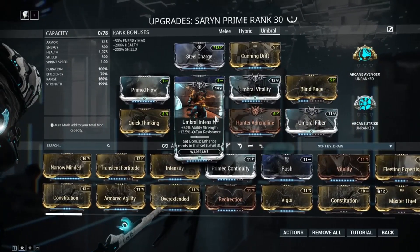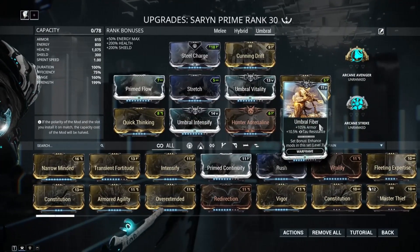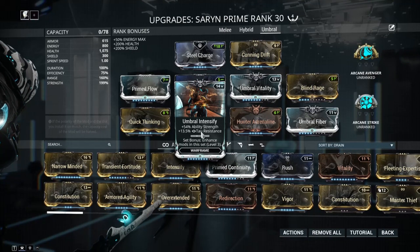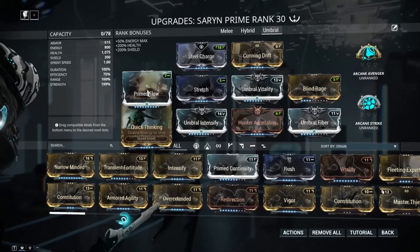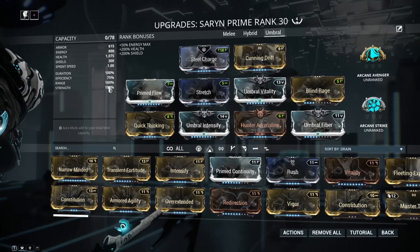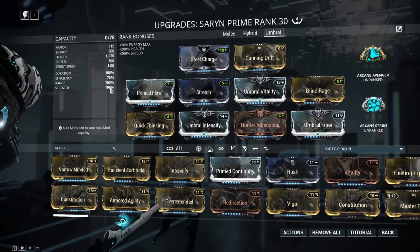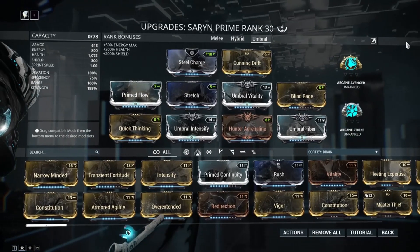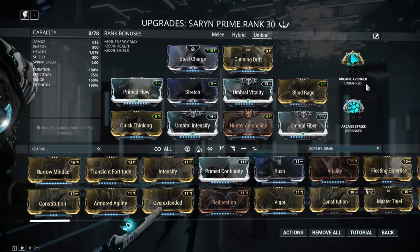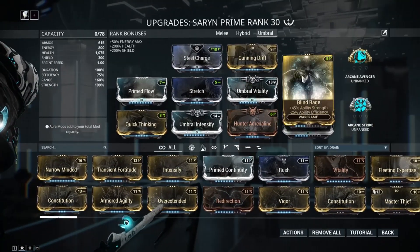When you have all three Umbral mods equipped, you get the set mod bonus that boosts all of them. Right now my stats are: around 160 range, basically 200 strength, which is very nice. The arcanes don't do much for me right now, but this is my Umbral melee build — it's really fun.